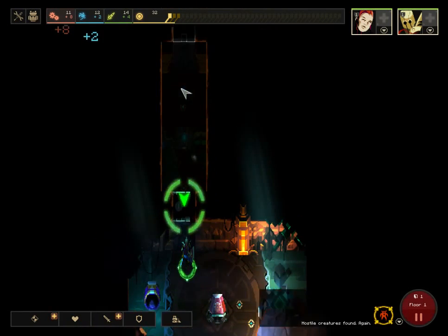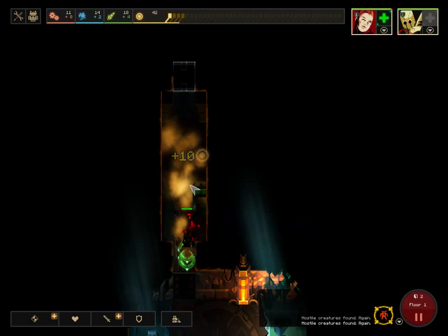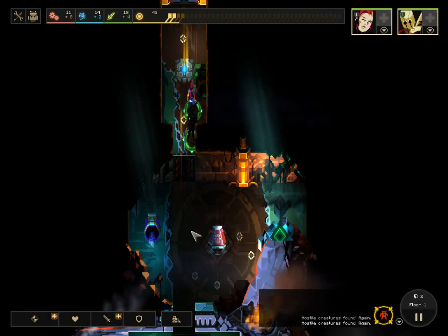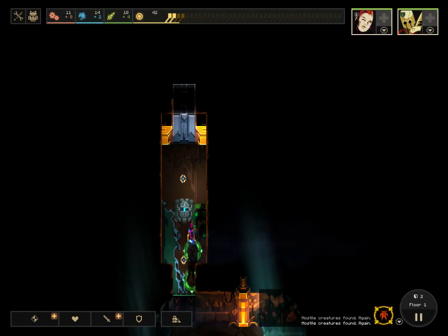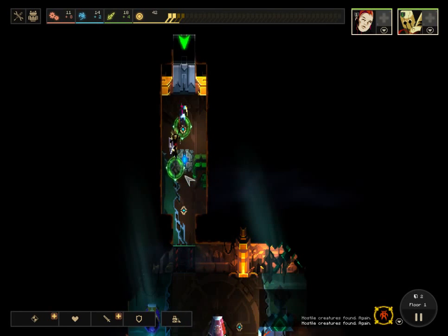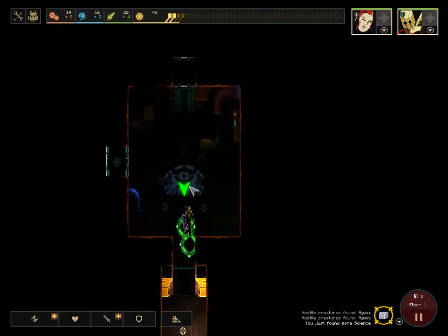Let's go to the next room. Each dungeon floor is procedurally generated, so I don't know what's going to be in there or what rewards I'm going to get. So far we're doing good — two floors down, who knows how many to go. We found some free science, that's good.